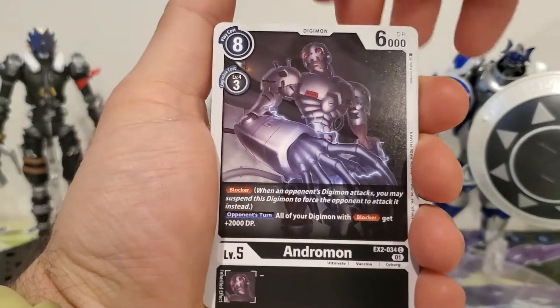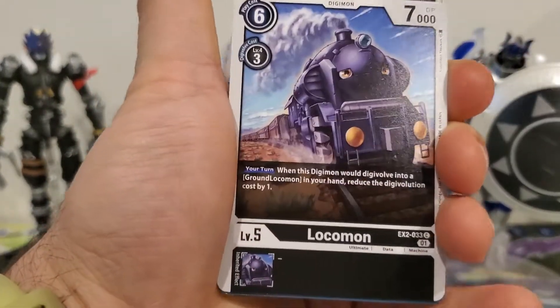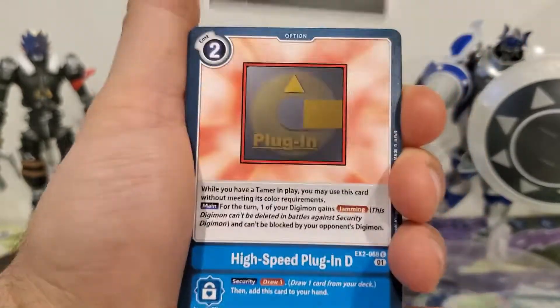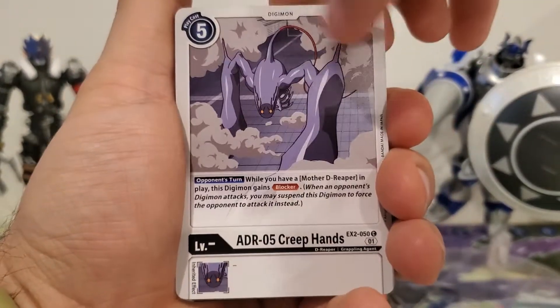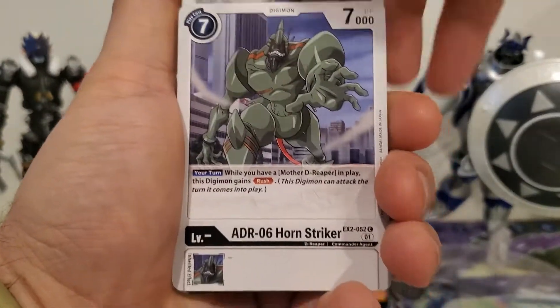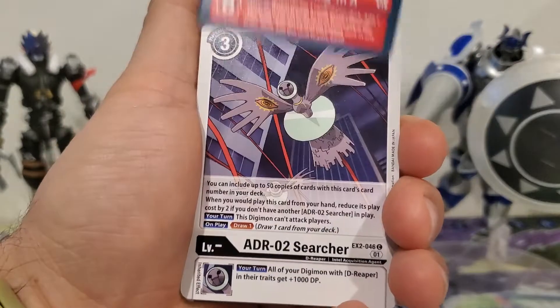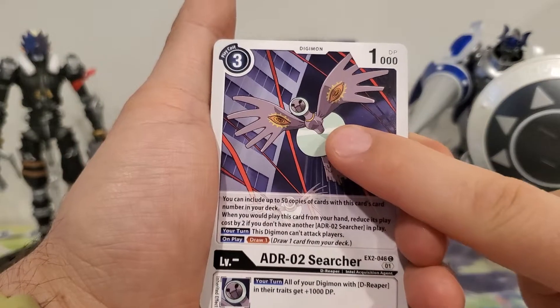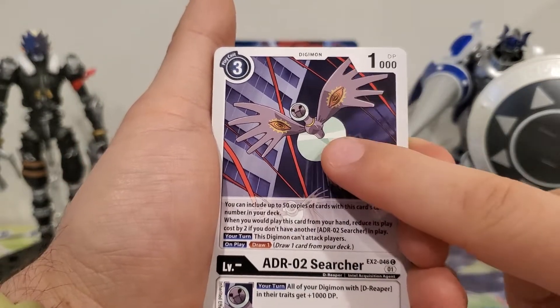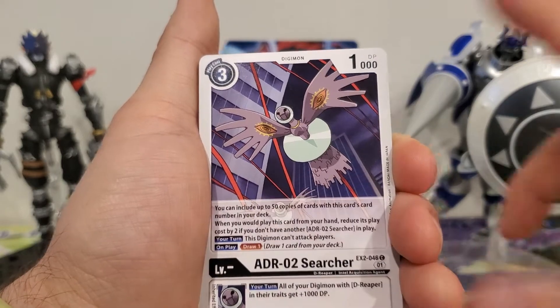Starting off, we got an Andromon, Cubimon, Locomon, High Speed Plugin D, Creep Hands, Horn Striker, Offensive Plugin A. We got a Searcher, so that's good. I'm gonna imagine these are gonna be a little more valuable than the other ones, because you can have up to 50 copies in a deck.